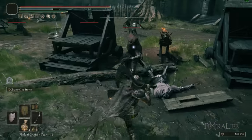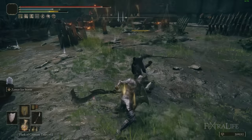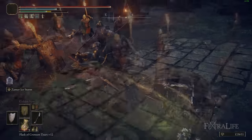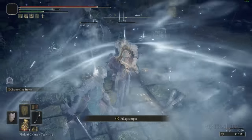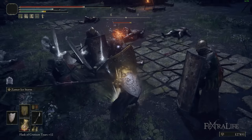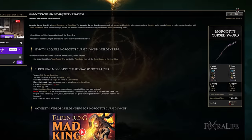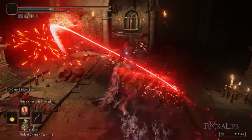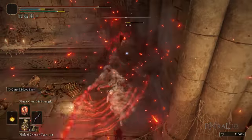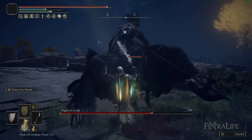This weapon scales with Strength and Dexterity — it's kind of a quality weapon — but its weapon skill, Zamor Ice Storm, does magic damage. So the weapon itself does 100% physical damage, but its weapon skill does 100% magic damage. There are very few weapons in this game that have that sort of polarizing dichotomy, where they deal a completely different damage type than the weapon itself. Something interesting is that Morgott's Cursed Sword actually does this as well — the weapon does pure physical, but its weapon skill does physical and fire. In this case, Zamor Ice Storm does 100% magic, which is kind of strange and is a double-edged sword for this weapon — pardon the pun.